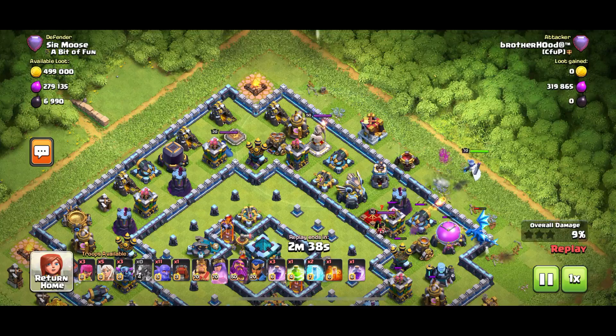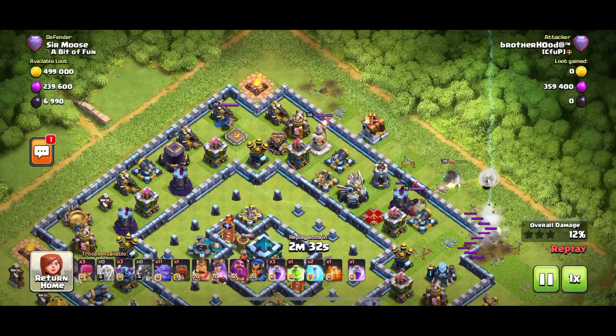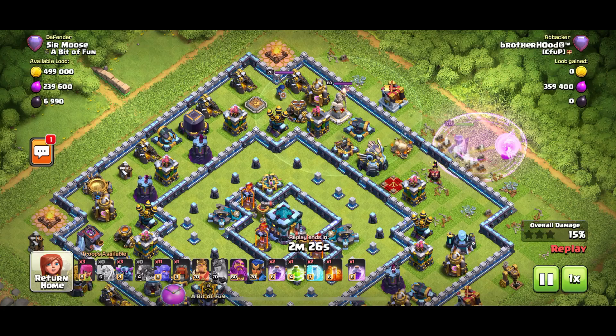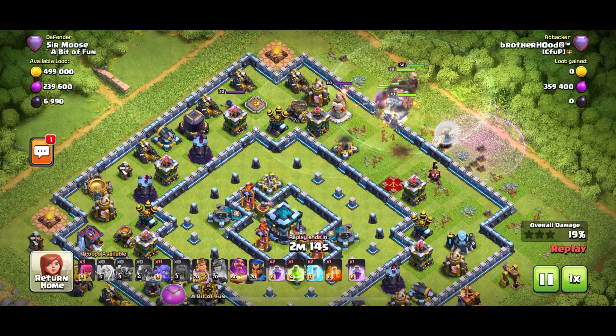Queen walking against centralized Town Hall bases is really tricky — it's an art form. With these ring bases, you've got to manage your healers and your Queen. Straight away that Queen is going in, she's had to use her ability — rage spell down, my Queen has been taken down. With centralized Town Halls you're going to want to use a Wall Wrecker — there we go. Don't underestimate how much damage the Grand Warden does; it is really devastating.